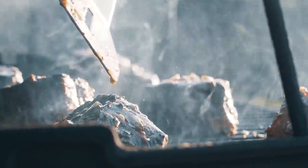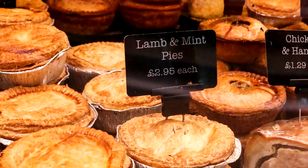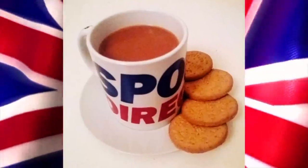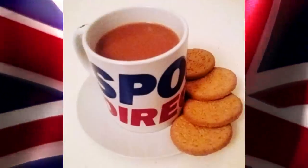First up: we need proper tier 2 cooking with multiple pie recipes that give buffs. We've got all the ingredients for the fillings, we just need something to stick them into. Also proper tea — not this offensive berry stuff. I mean, who the hell makes tea out of berries? Come on.